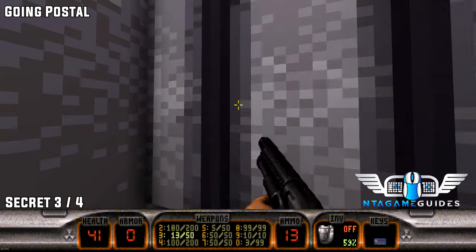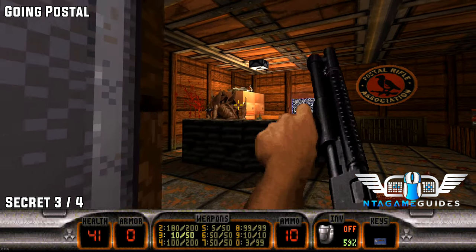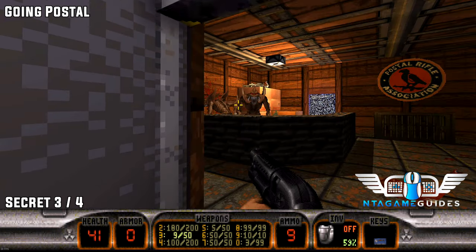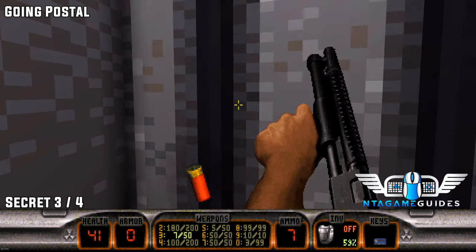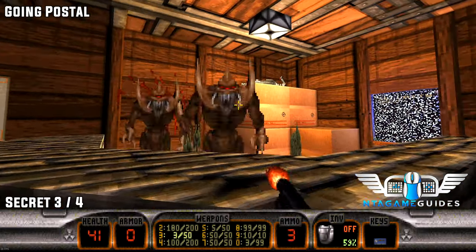Press on the back wall — you'll get attacked by two aliens but once you've dealt with them, you can also shoot the bullseye to your left and blow up the grate directly to your right to get all the ammo and weapons.